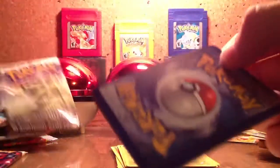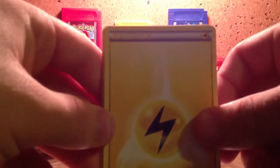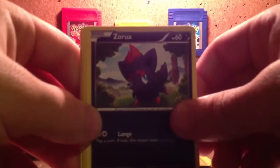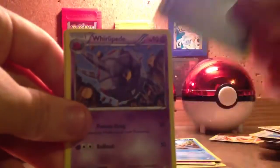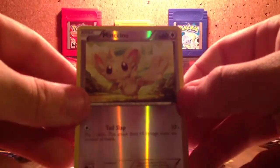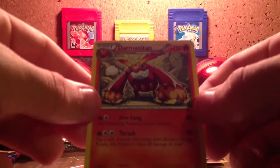Guess I won't be saving that pack. Wow, I haven't gotten one of these in forever. Wonderful. An Electric Energy, a Zorua, another Zorua, Deerling, Lillipup, Venipede, Sewaddle, a Trainer Pokeball, Whirlipede, a Reverse Minccino, and my rare is Darmanitan, I think. Yeah, that's my rare.